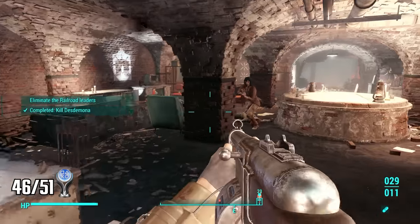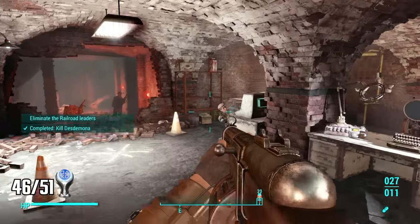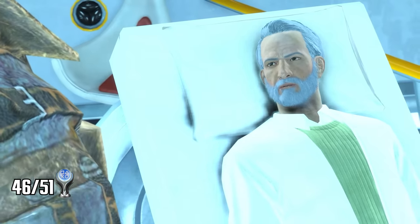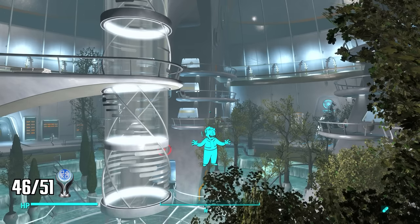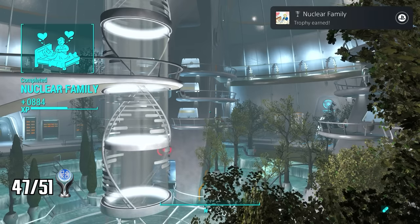With the Brotherhood gone I go back to the Institute, where Father tells me to return to the Railroad and kill all their leaders — which I gladly do, all in the name of a trophy. I return to the Institute and talk to Father on his deathbed, earning the Nuclear Family trophy. Every story trophy is now finished.